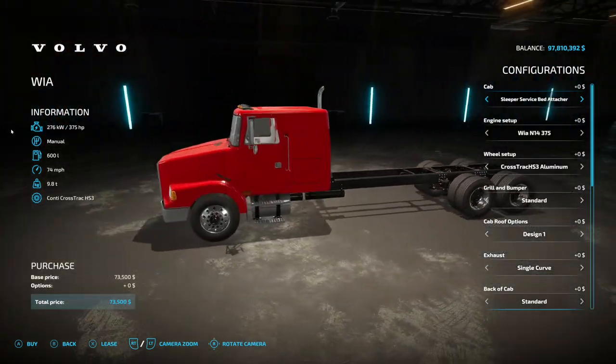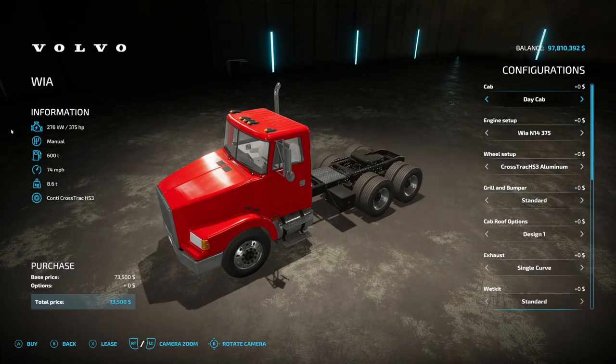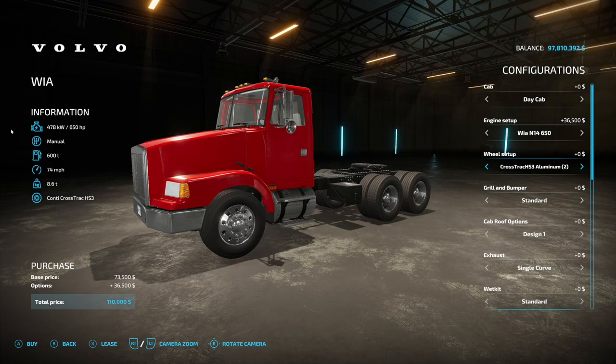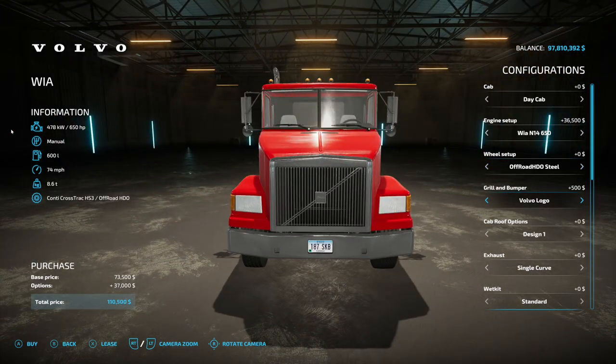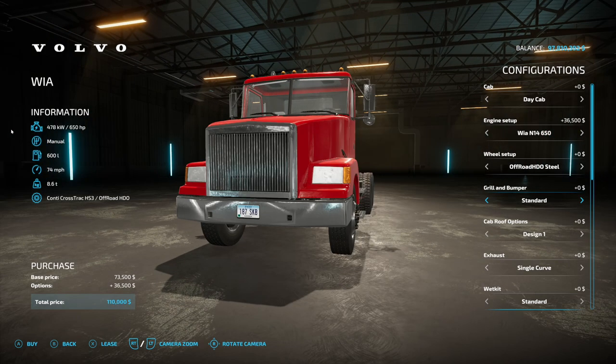There are X3 attachments available as well. Engine options go: 375, 425, 475, 525, and 650 horsepower. Wheel setup includes the Cross Track HS3 aluminums, then number twos, threes, fours, steel, and back to aluminum — quite a few options. Grill and bumper: standard, Volvo logo, low bumper, low bumper with logo, and back to standard.